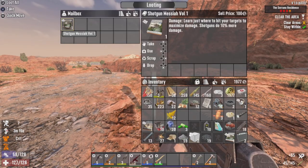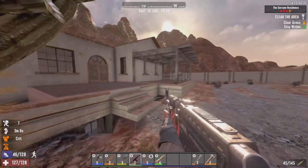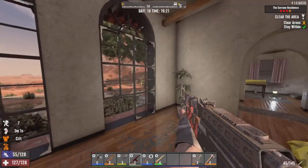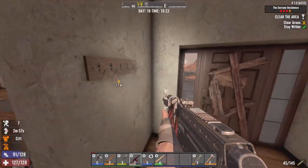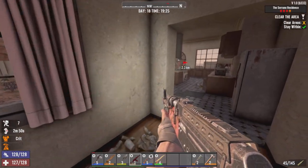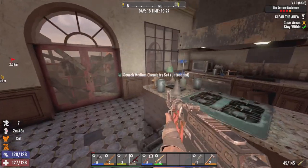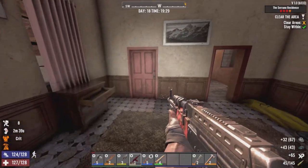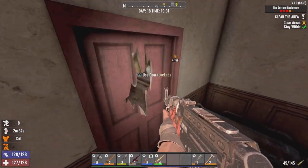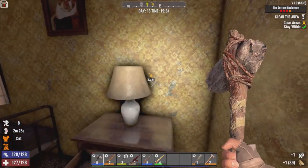Shotgun Messiah volume 1 — I kinda would've laughed if it was volume 2 again. Serano Residence — this place really looks to be destroyed. Keep the AK out just in case we have some real trouble. Not really that busy though. What you got in the chemistry set? Oil shell, take it. Nobody in the bathroom. Looks to be a locked door — we'll break through here just for the heck of it.